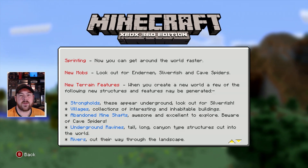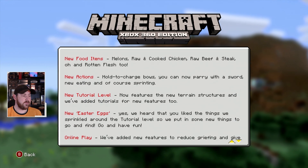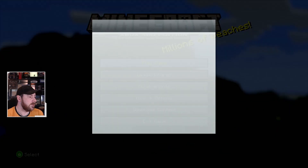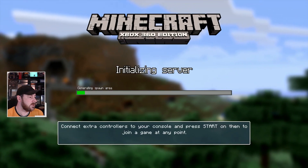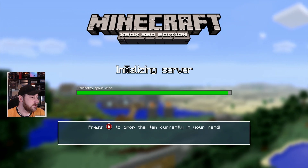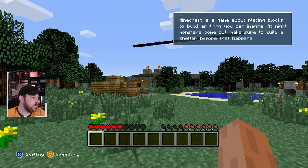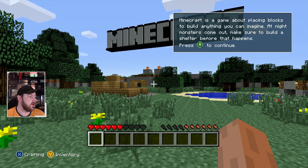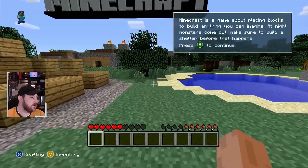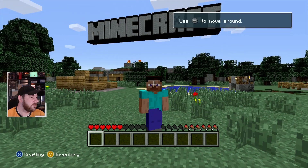New terrain and strongholds are added too. Every time you load a new version you'll get this update notification. Otherwise this version looks pretty much the same as title update 1 apart from the hunger bar now appearing at the bottom. You can now sprint — nice. Old Minecraft Steve looks exactly the same. I'm going to quickly move on to title update 12.